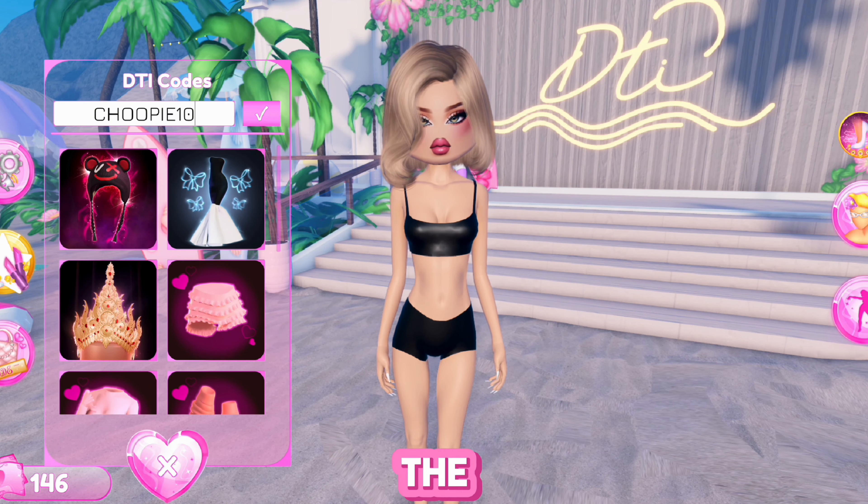The next code is choopy10k — tick it and it is this beautiful set with a dress and a bag and they both look so good. I love it so much. I love the detail, the laces, the bows, and the furry bag. The next code is it's just nicholas and you have to type everything in all capitals. You get this really nice jacket — I love it, it looks really cool with the black design. It looks really realistic and reminds me of clothes in the Roblox avatar shop because it is 3D, and it even says Nicholas on the top.